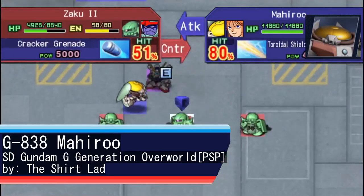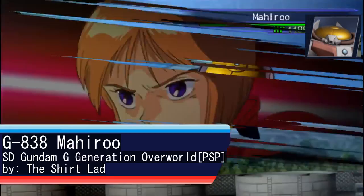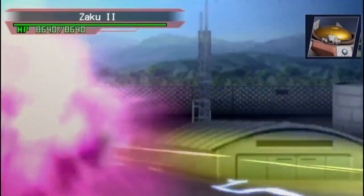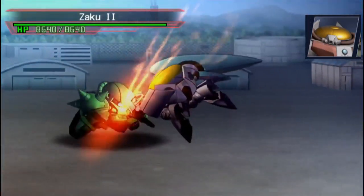Unless you count the Rema Front, the G-Generation Overworld iteration of Mahiro is one of the best-looking out there. It comes with the handgun, the toroidal beam gun, and the standard issue equipment — though this time the kicks are replaced with claw attacks.